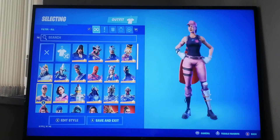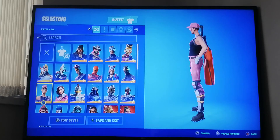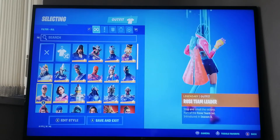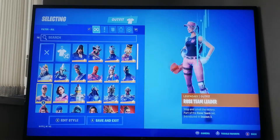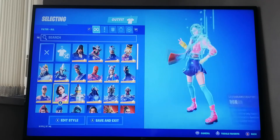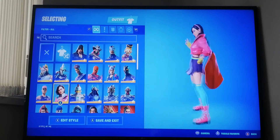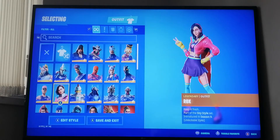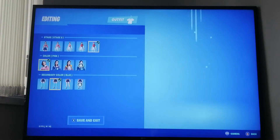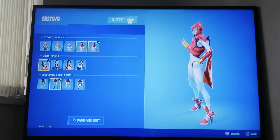Next we have Rose Team Leader, which is what you get when you go and save the world - it's a Save the World skin introduced in season three, so this is quite OG as well. Next we have Rox from the season nine battle pass, and I almost got the full version - very close.